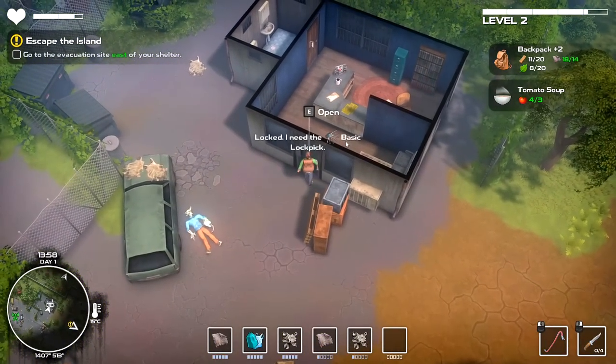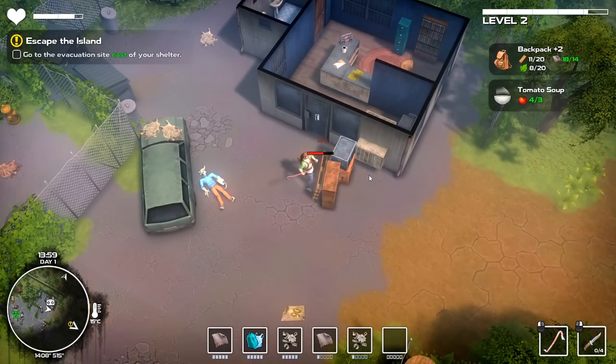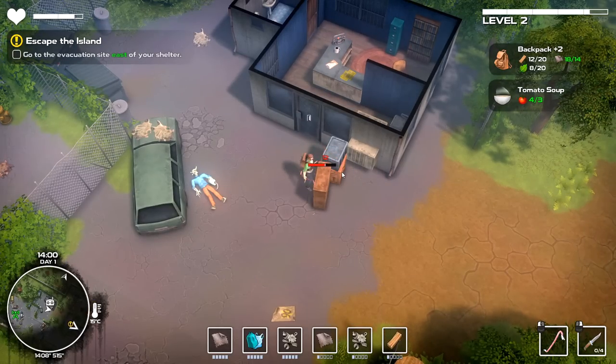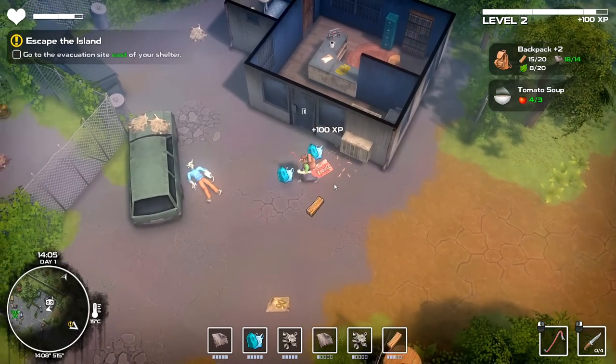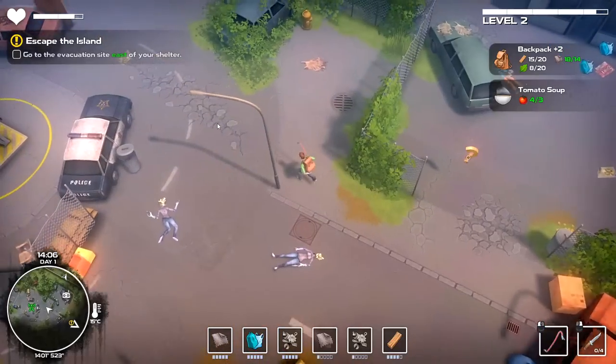I'm kind of wondering if there's going to be new... Oh, I need lockpicks in order to get up in there. Can I break down any of this stuff? I need lots and lots of wood — that's the one resource I can't do without right now. I wonder if you get more charges to your knife once you upgrade it — I bet it gives a damage increase and one extra knife every time you upgrade it, until you have like eight or nine of them. Inventory's full up — I'm going to go drop this stuff off back at base.